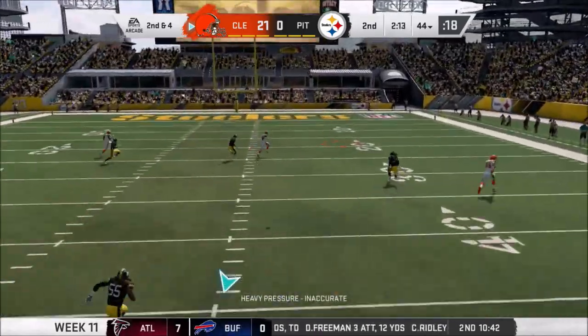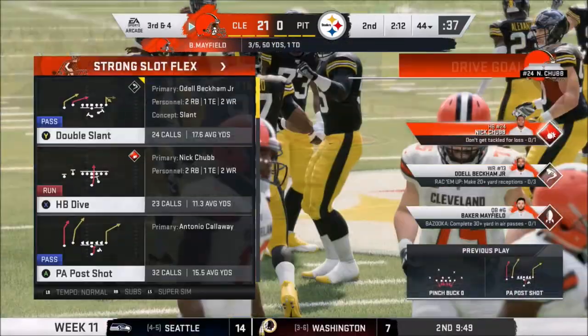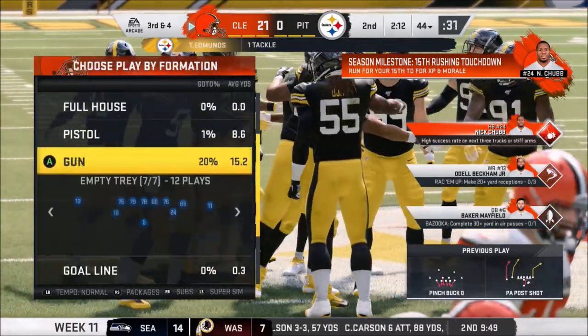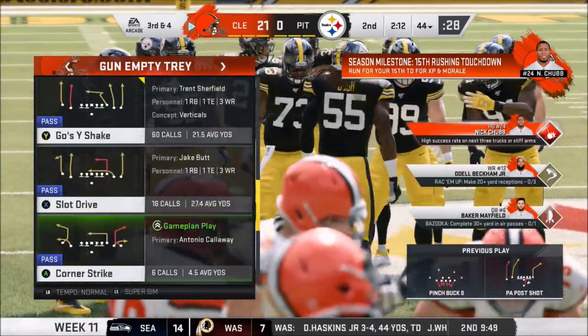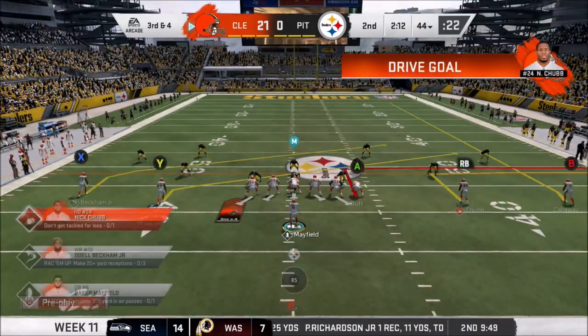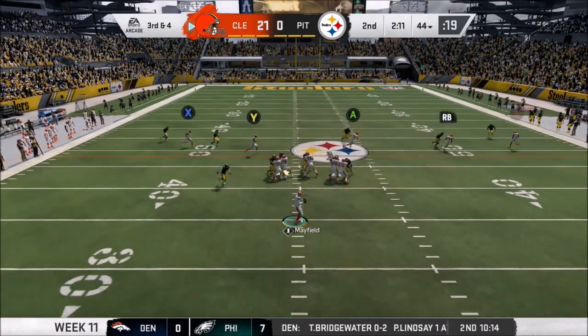I do like to simulate if I go up by 21, but I'm not going to simulate it before the end of the half. It was heavy pressure — I was scared there for a minute, I'm not going to lie. We are going to jump down to the empty tray. We're going to do the stick. We'll take Butt on a little out route. Chubb — there we go. We got a couple of boys doing a couple of different things.